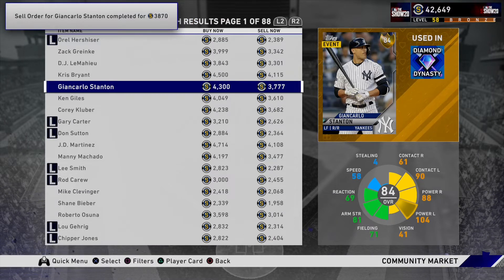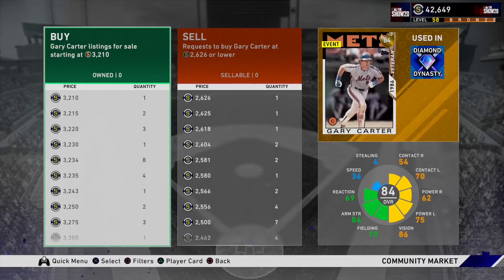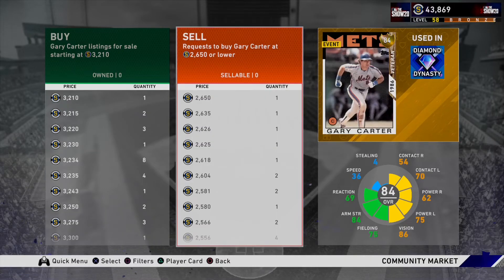A buy order just got completed. You just have to be careful with who you buy. Like this Gary Carter — we can make profit with him, I'm pretty sure. So I'm going to create a buy order with him. We'll go 2,650. So 2,385 is the mark we have to be above.